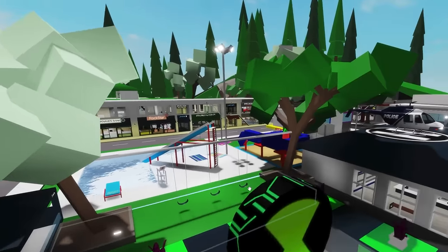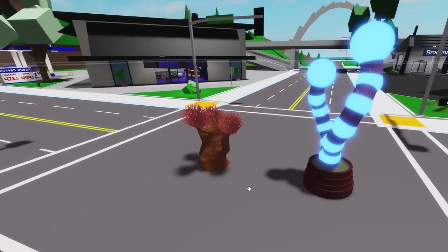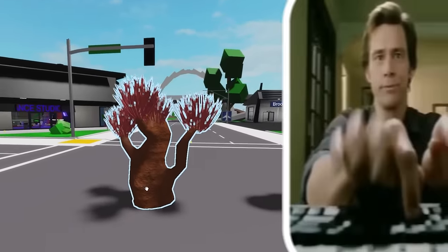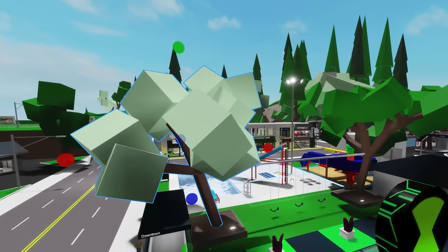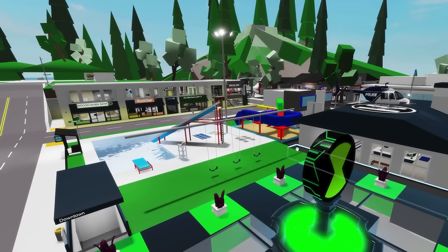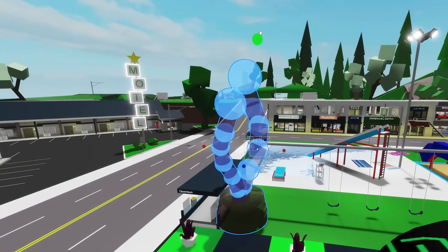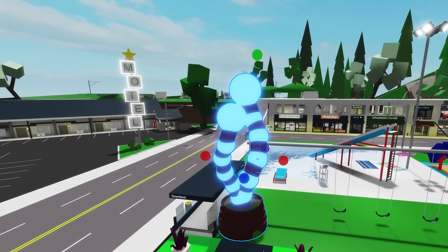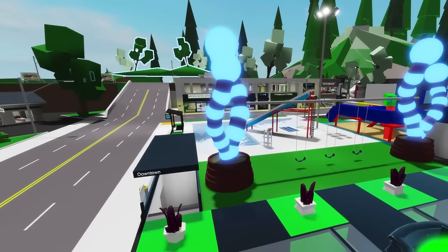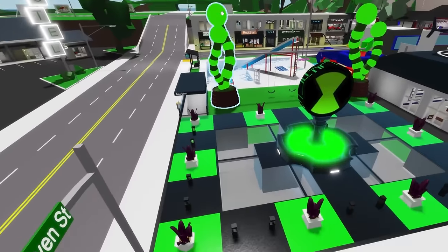Now I want to modify these trees in the lobby, but I'm a bit undecided because I found two alien trees and I don't know which one to choose. So if you want me to choose this one, give the video a like; and if you want me to choose this one, comment 'Ben10' there. The winner of this round was this blue tree, so we're going to increase its size and put it where the old Brookhaven tree used to be, then duplicate it and put it on the other side. I'm going to select these two trees and paint them green too, which will look much nicer.